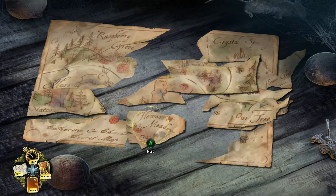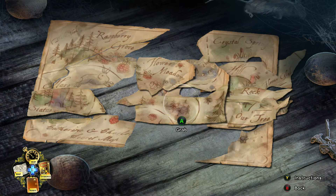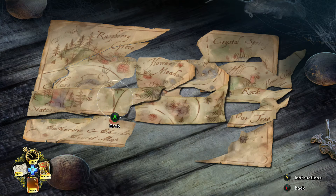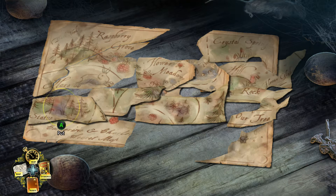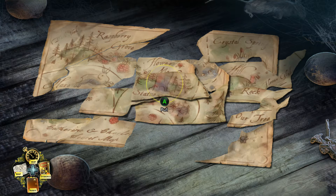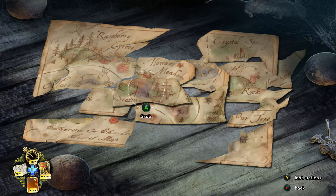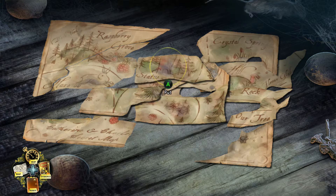If you do accidentally use hints or skip a puzzle, you can actually start a new game and complete as many hidden object scenes or puzzles that you skipped, and that'll also complete the achievement. You can do the same one over and over.